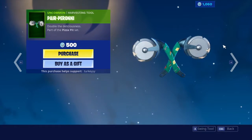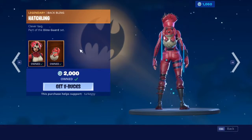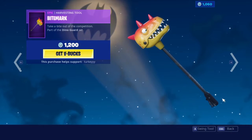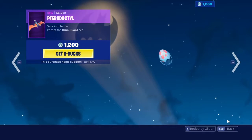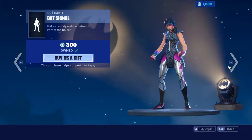We got Pair Peroni. We have Tricerops with the Hatchling back bling, the Rex with the Scaly back bling, the Bite More pickaxe, and the Pterodactyl glider, along with the Bat Signal emote.